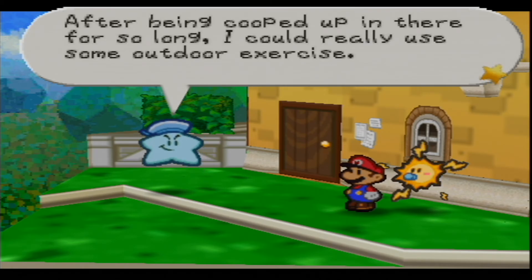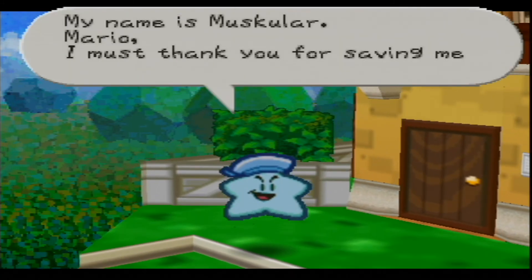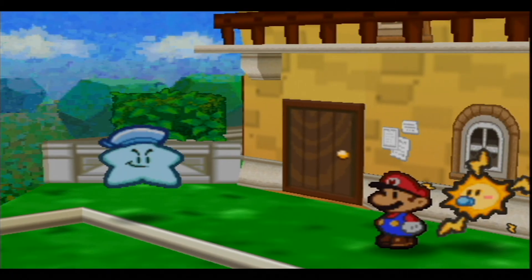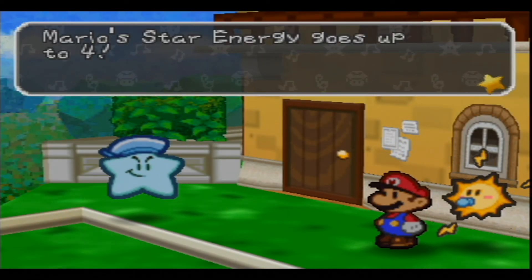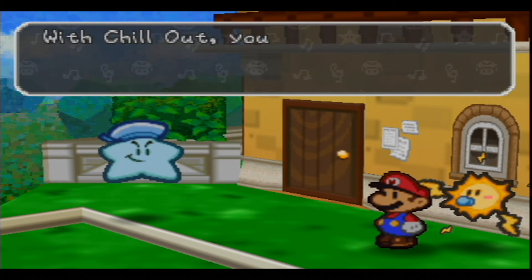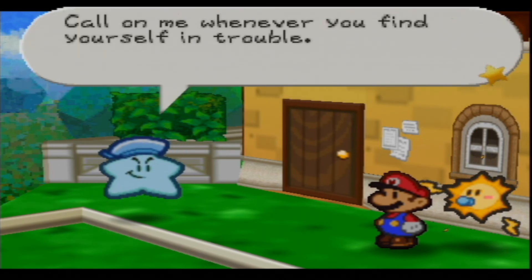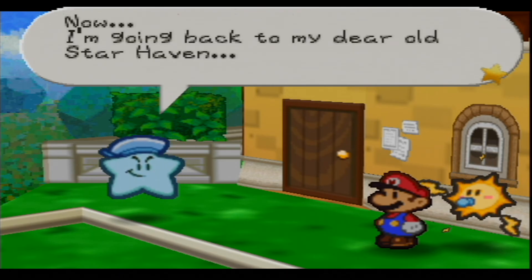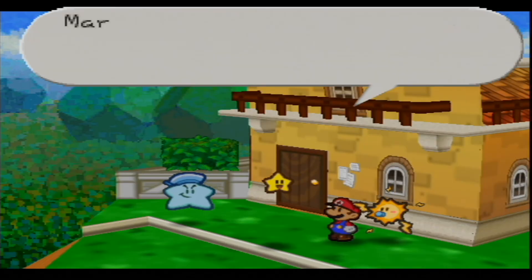'Phew! Ah, fresh air — after being cooped up in there for so long, I could really use some outdoor exercise. My name is Muskular! Mario, I must thank you for saving me — now it's my turn to help you. Behold!' Mario's star energy goes up to four. Mario can now use Chill Out, a new star spirit power — with Chill Out you can lower attack power of all enemies. 'Call on me whenever you find yourself in trouble — I'll always come quickly to aid you in battle. Now I'm going to my dear old Star Haven. Mario!'